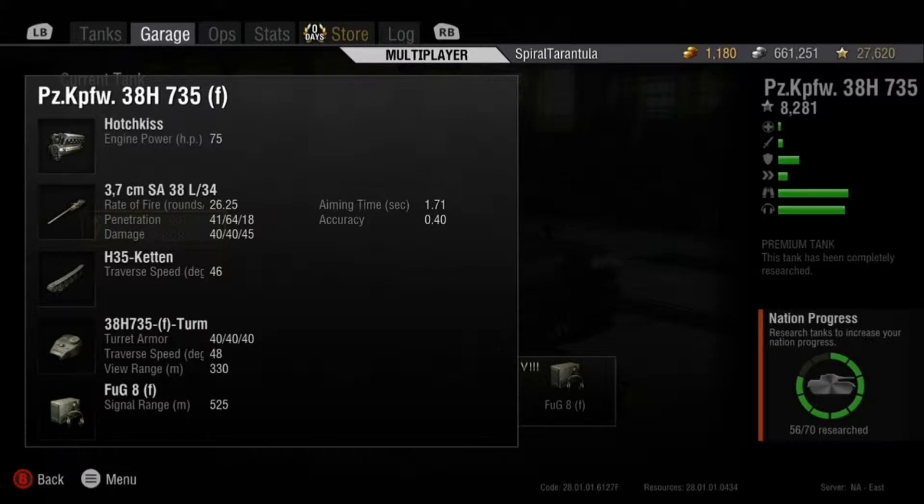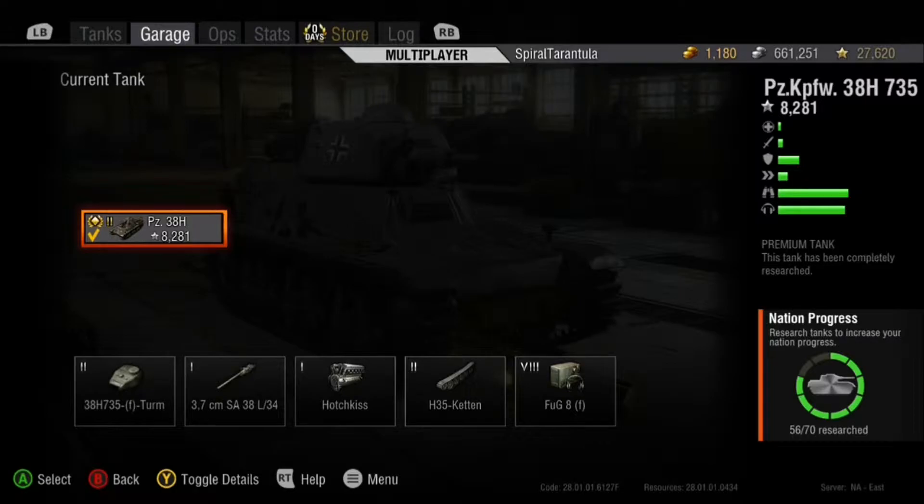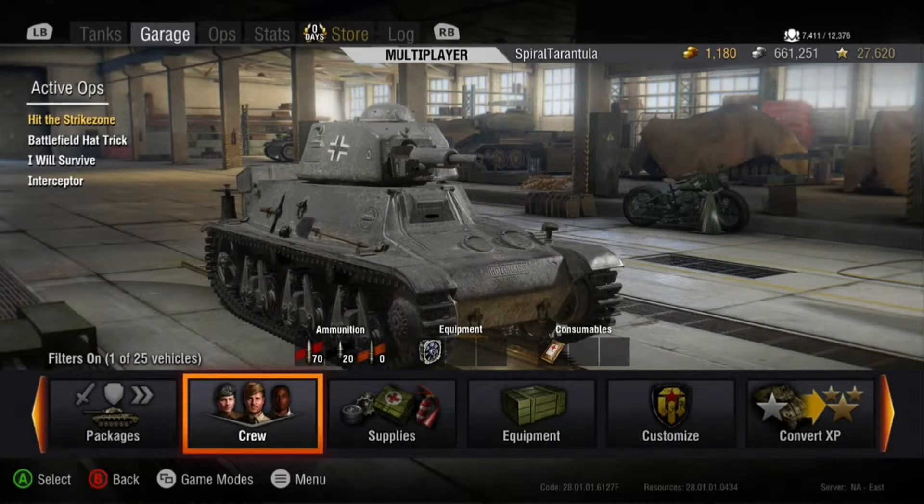Well, maybe there are a couple actually. Looking at the stats, it has an absolutely pitiful engine — a Tier 1 Hotchkiss engine, only 75 horsepower — so you're not getting anywhere quickly at all. It's got a really high rate of fire on the gun, but the penetration is only 41mm, which is okay for a Tier 2 tank, and 40 average damage. The engine is just definitely the weakness of this tank. It is just so slow.